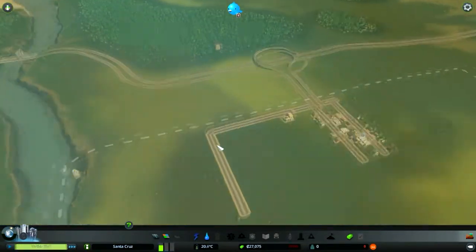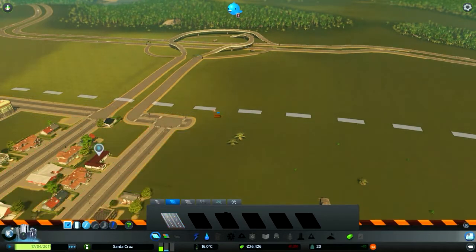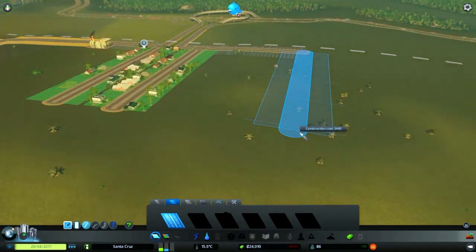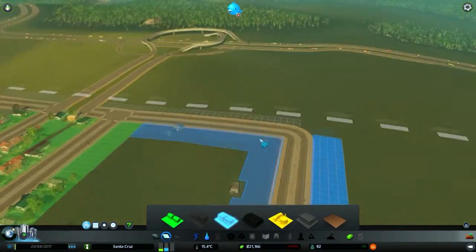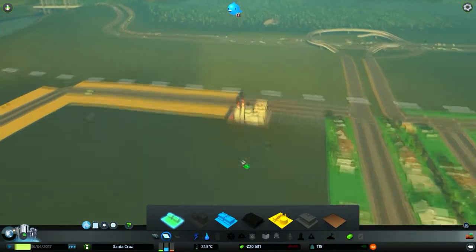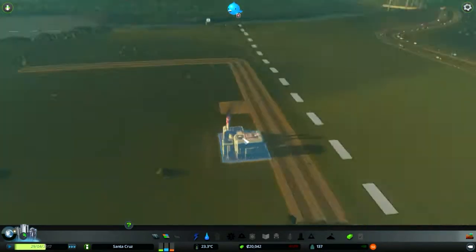Now I'll just wait so people start moving in, and I should build a commercial zone real quick. I keep deleting roads — I'll just make a thing there and a thing there and make a commercial zone. Commercial zones are cool, people like shopping in them. I'll make a little bit of that over there. Let me check on the coal — oh, it's getting stored, so that's alright.